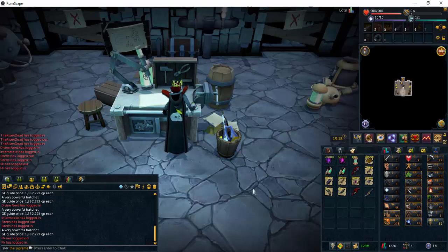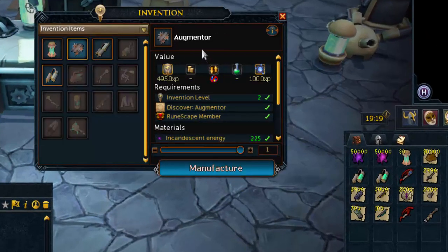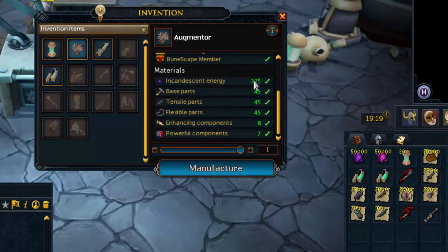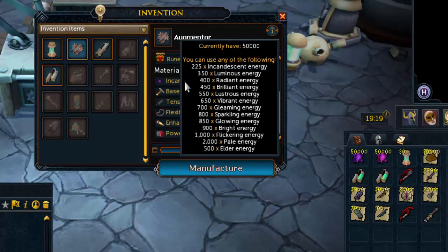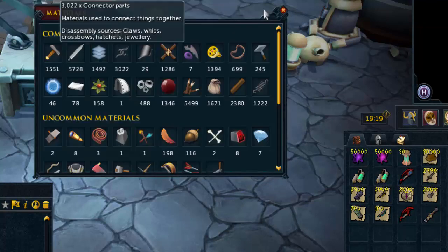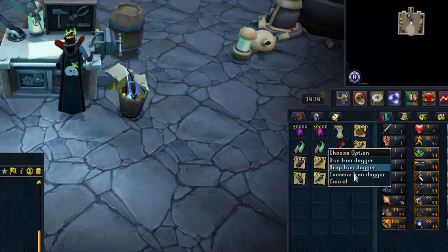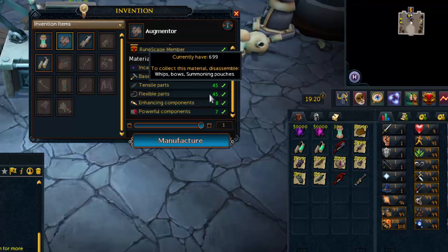Off crystal trees, we averaged that it takes about three hours to reach tier 10. After level 10 you can disassemble the hatchet to get 378K Invention XP. For creating the hatchet, you first need to make an augmenter — it takes divine energy from Divination, and you can use whatever energy tier suits your budget. For base parts, as mentioned, they're common materials, so use iron daggers — don't waste money on those.